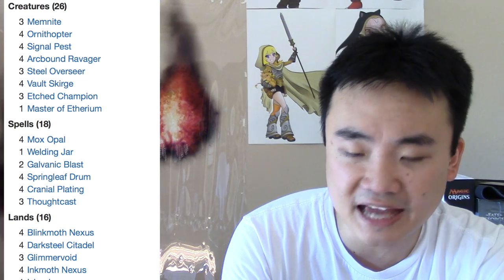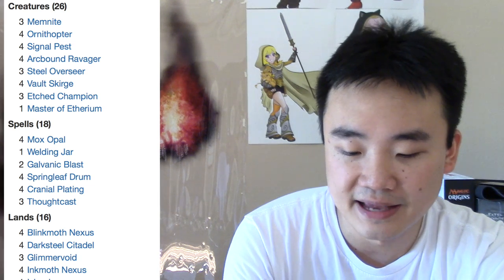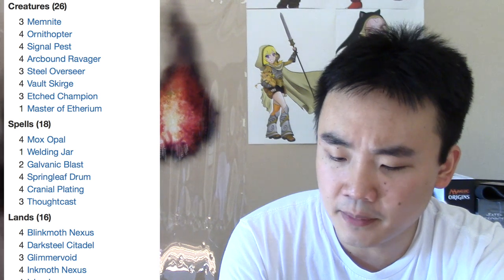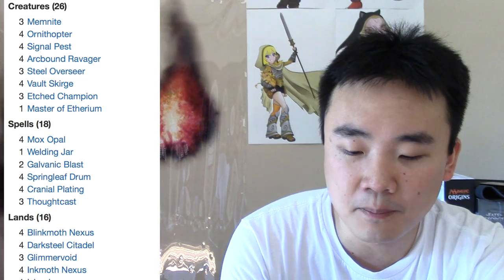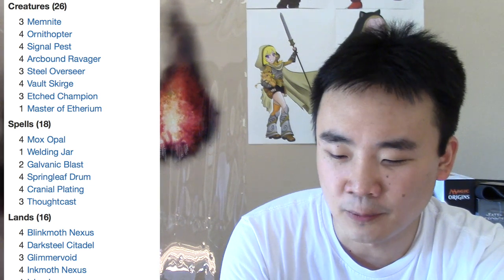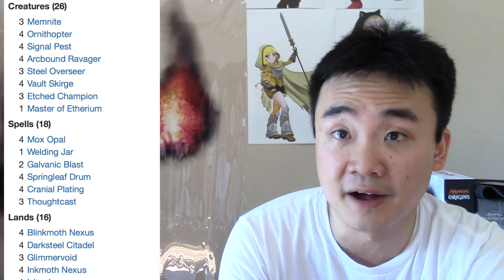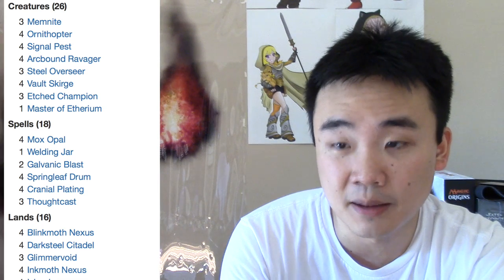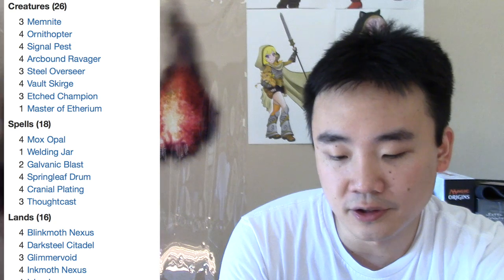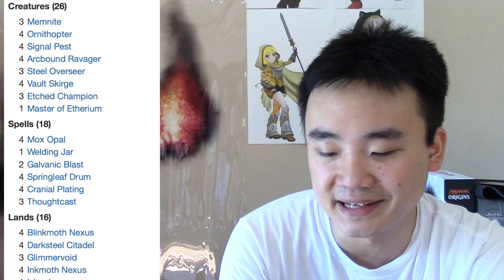Three Etched Champions — get them now because they're apparently about three dollars, which is pretty good. There's a reprint but still. One Master of Etherium — that's a good card. Four Mox Opals — that's going to be about a hundred and forty-one dollars. So between your Mox Opal and your Arcbound Ravager, that's most of your money. Four Inkmoth Nexus — that's where the majority of the money is coming from. One Welding Jar, two Galvanic Blast.